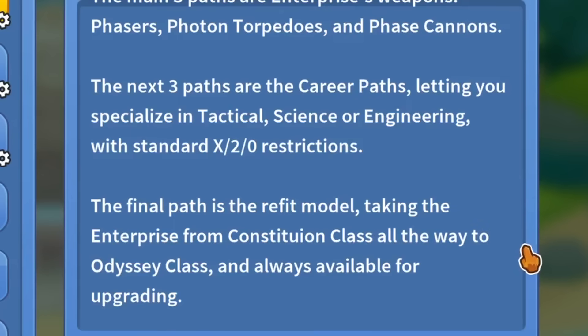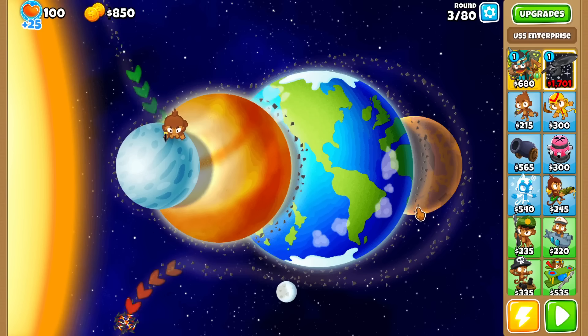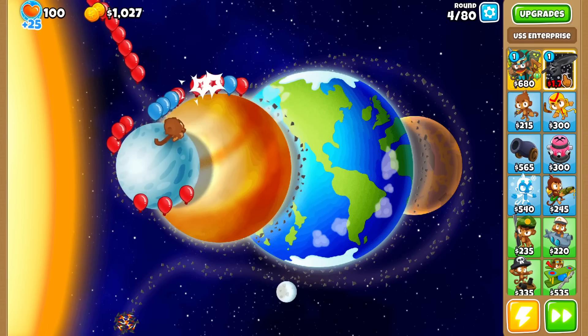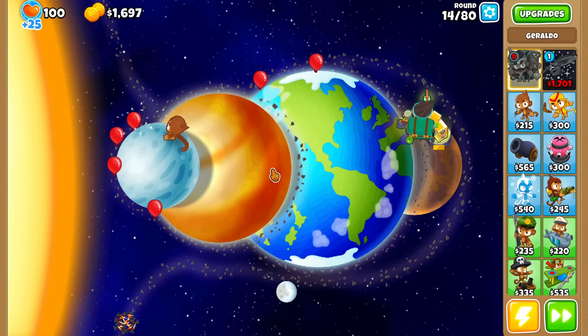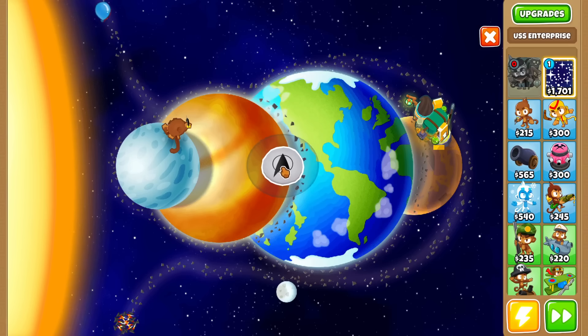And finally, the refit model, taking the Enterprise from the Constitution class all the way to the Aussie class. It's only fitting that we play this on the Space Truckin' map. One more thing: it always costs $1,701 to place down, no matter what. I'm not 100% sure of the significance of that number, but it's likely some Star Trek reference, since this is a Star Trek-inspired tower. I have not watched Star Trek at all, but I'd assume some avid Star Trek enjoyers will be jumping for joy once I start buying some of these upgrades.